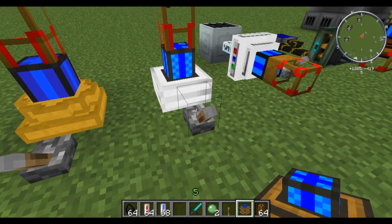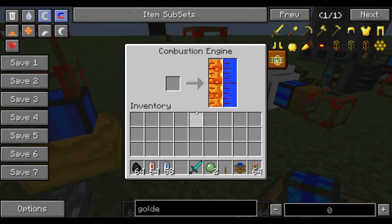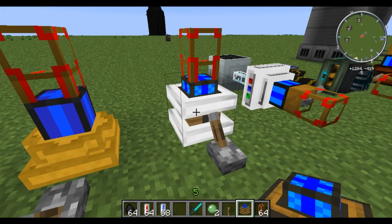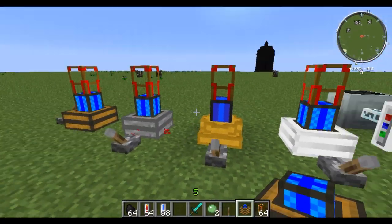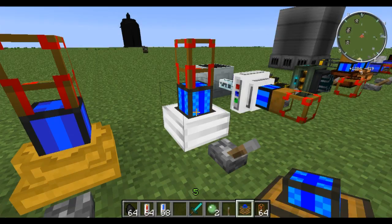Flip it on and it'll start to go. You can see the lava is starting to get used up. But that is also a very simple engine — it's a step up and requires a little bit more fuel, but you also get more out of it.